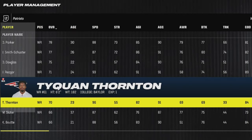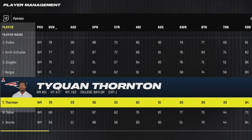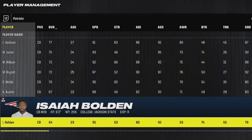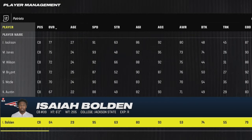For the Patriots, I don't want to be too obvious, but if you don't know about Tyquan Thornton, he's a 6'2, 96 speed receiver and you should definitely be starting him. But a lesser-known gem is Isaiah Bolden, who's a 6'2, 95 speed cornerback all the way at the bottom of the depth chart. So these are two guys you should definitely be building up because they're both physical freaks.